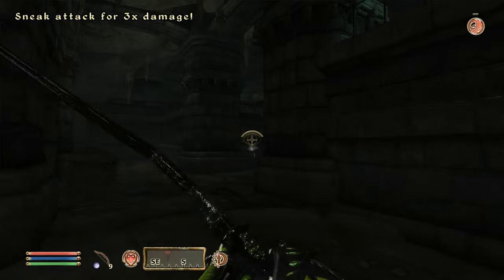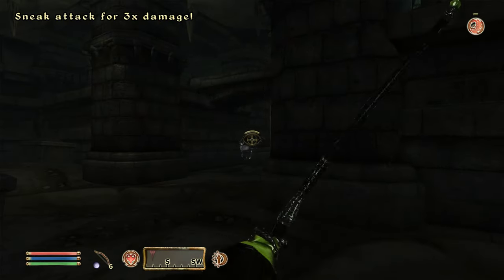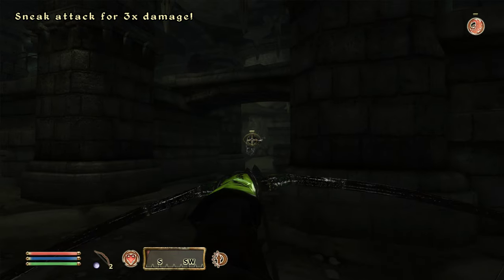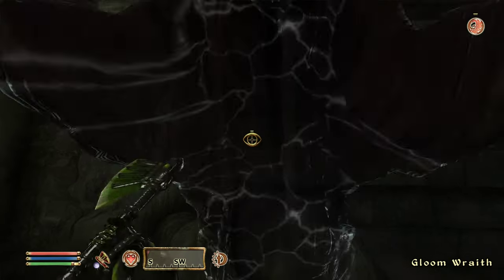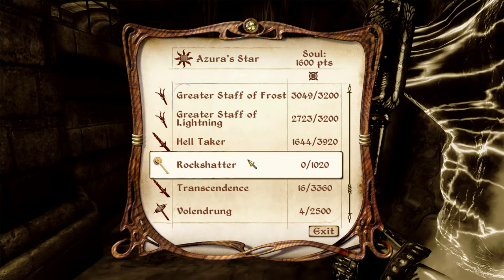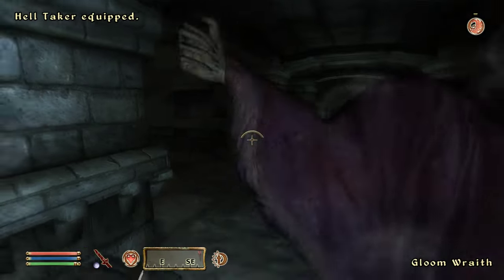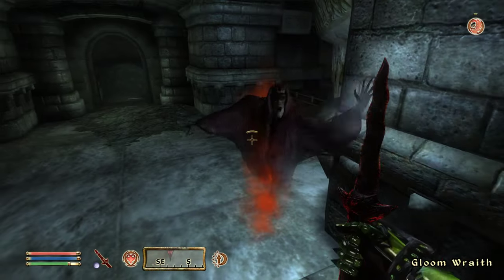Another Gloom Wraith — they're kind of everywhere. I think some of the enemies are continuing to scale with us, so even though we're not getting that much stronger, the enemies keep getting stronger because we're level 42. That's a shame, but that's how it works. At least we never have to heal after these fights with Helltaker because we're always at full health after using it since it absorbs so much health.